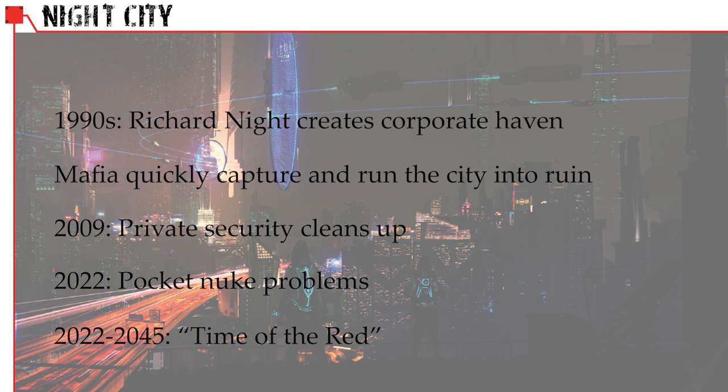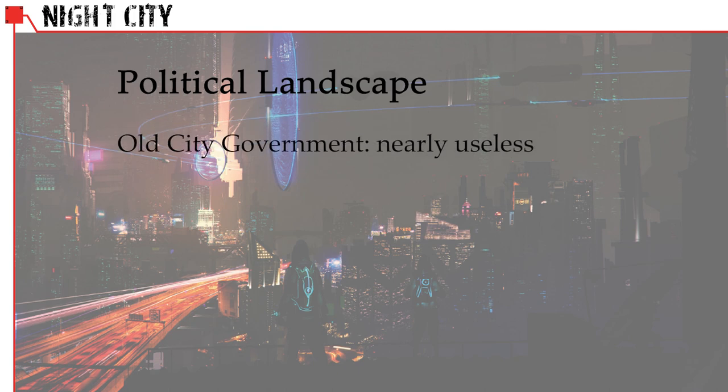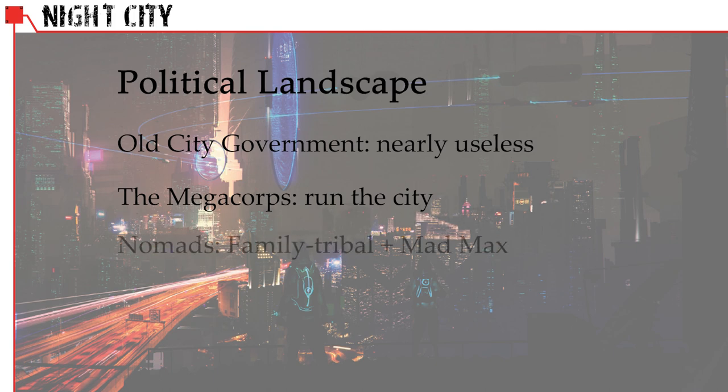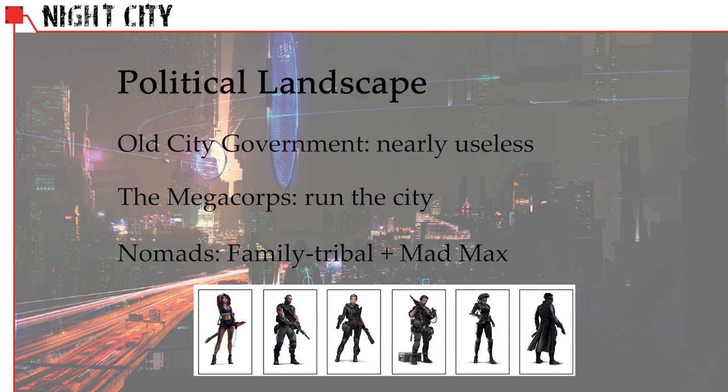The political landscape in Night City in the Time of the Red is characterized by: the old city government, outgunned and outfinanced by megacorps; four megacorps who literally run city functions such as taxation, zoning, policing, and construction; roving bands of nomads in armored caravans of cars and motorcycles; and your character, who is one of several archetypes discussed later on.